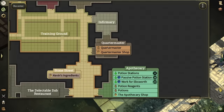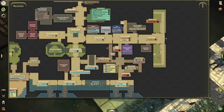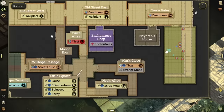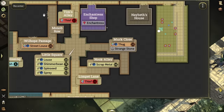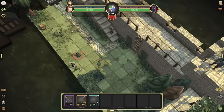Every red enemy on the map is going to be hostile — they're not going to leave you alone. Death crows, for example, are orange, so they will actually leave you alone if you walk by them. However, thieves in Tim's Alley are red and hostile — they will attack you. Goblin soldiers and goblin chiefs are also going to attack you. Definitely pay attention to enemy colors while running around, as they could kill you if you're too low level or don't have good enough gear.